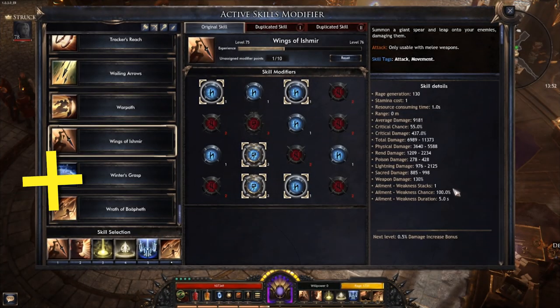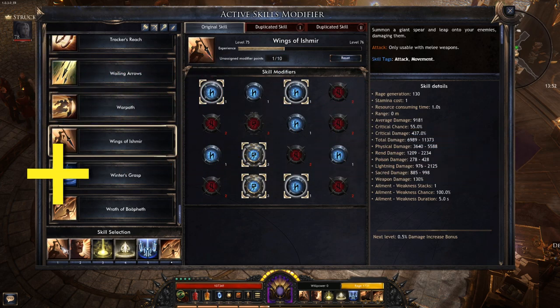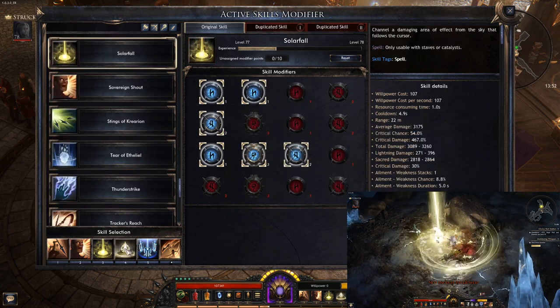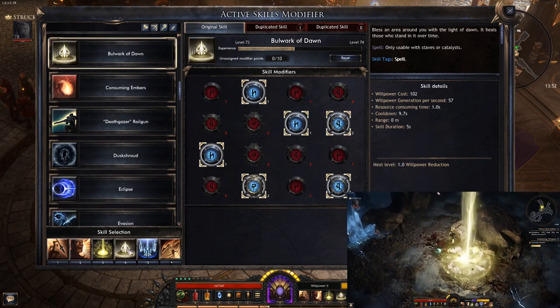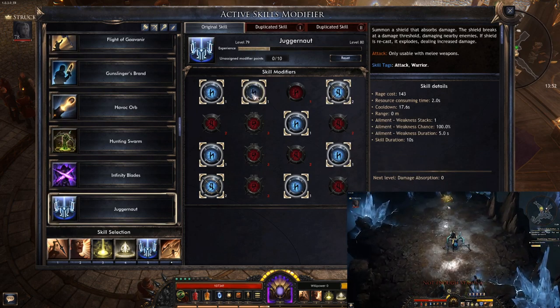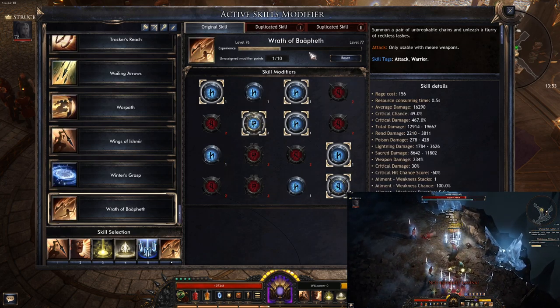Let's start by showing you what skills the build is using. I'll quickly go through all of them and then show you a little bit of info about the modifiers. So we have Wings of Ishmir, Sovereign Shout, Solar Fall, Bulwark of Dawn, and Juggernaut. For our main attack we are using Wrath of Befet.